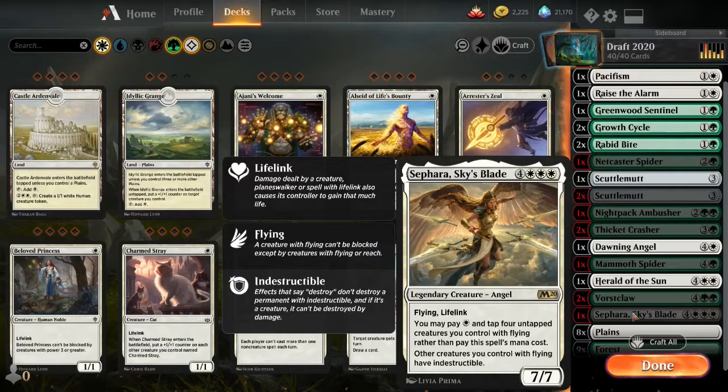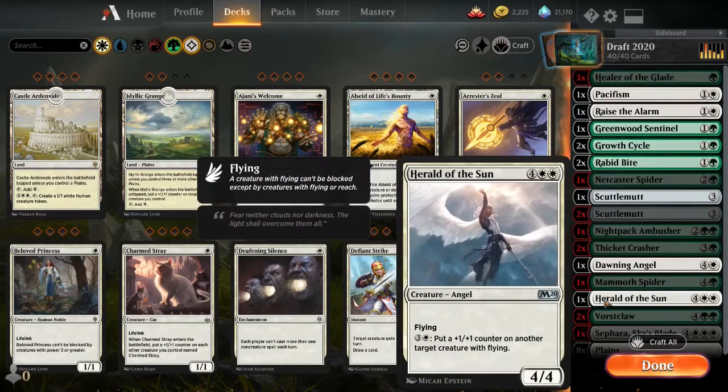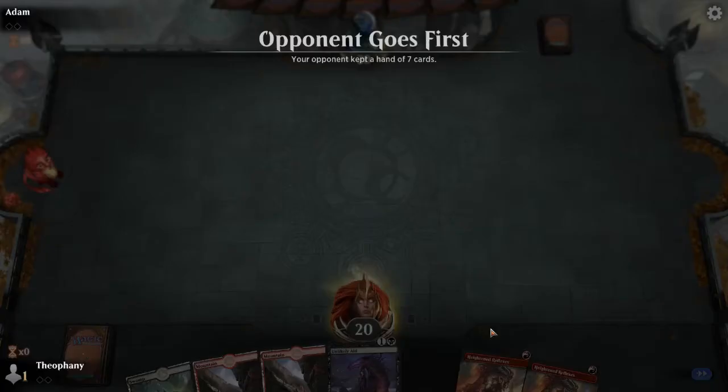He also has a Force Claw — a big 7/7 dumb creature — and then his Seraph of the Skyblade was his other bomb. It says you may pay mana and tap untapped creatures you control with flying rather than pay this card's mana cost, and other creatures you control with flying have indestructible. This is a bomb if you've ever seen one. It's still a 7/7 lifelink that gives other creatures with flying indestructible. He went eight plains and nine forests. Let's jump right into the best of three match.